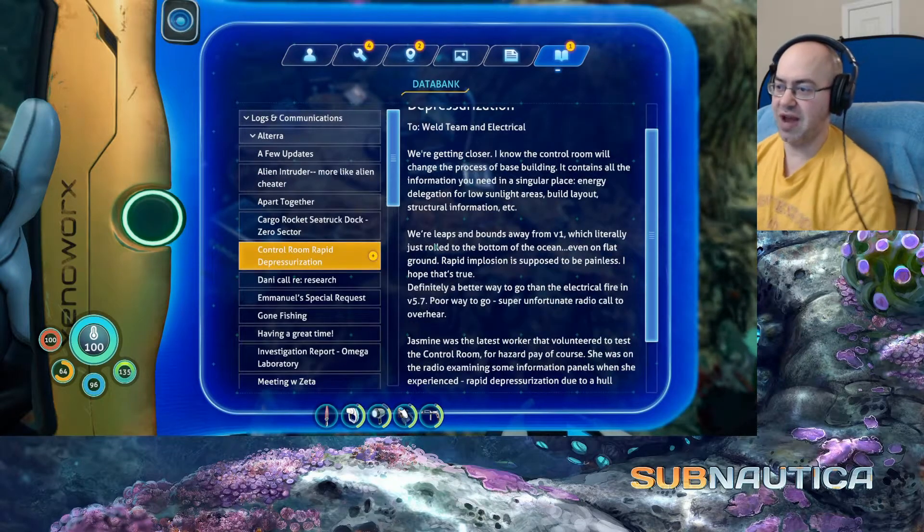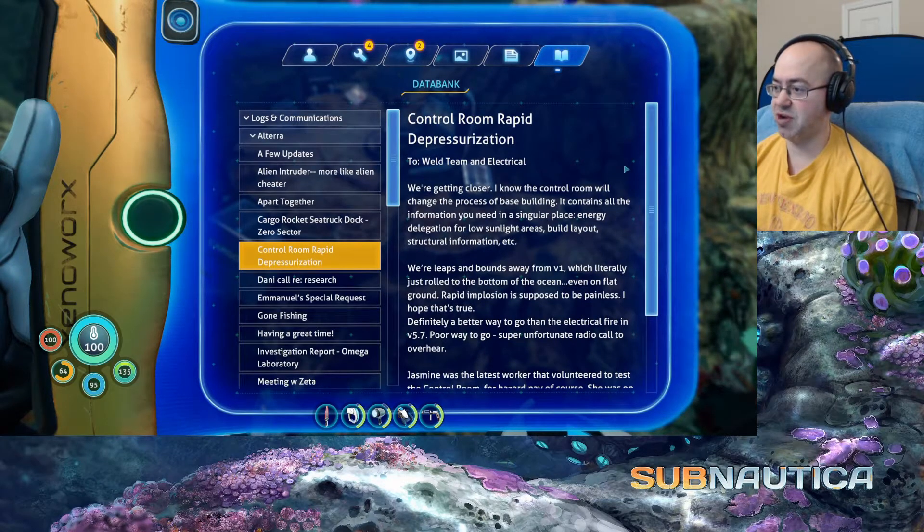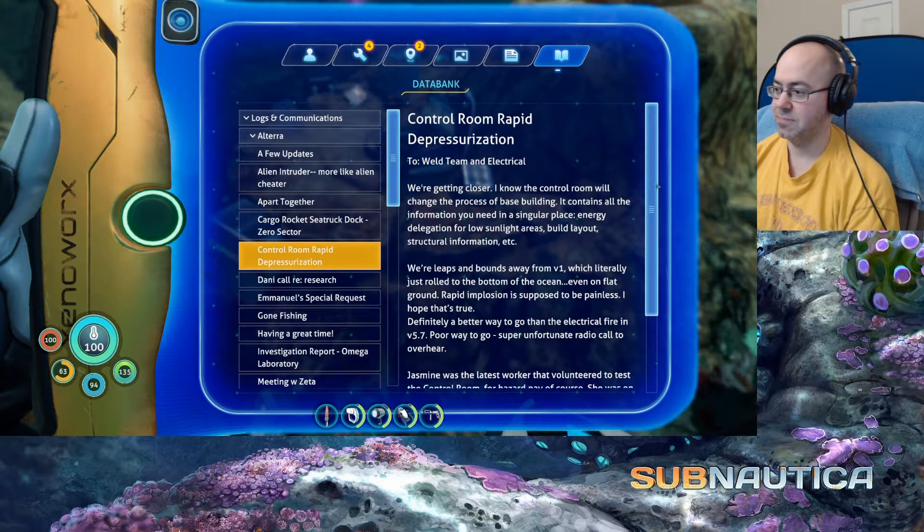Control room rapid depressurization. To the well team and electrical — we're getting closer. I know the control room will change the process of base building. Contains all the information you need in a singular place: energy delegation for low sunlight areas, build layout, structural information, etc. We're leaps and bounds away from V1, which literally just rolled to the bottom of the ocean even on flat ground. Rapid implosion is supposed to be painless — I hope that's true. Definitely a better way to go than the electrical fire in version 5.7.